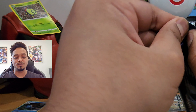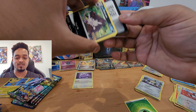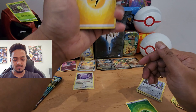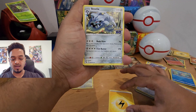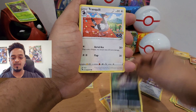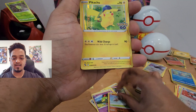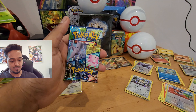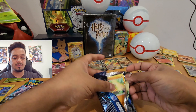Next pack — come on, give me a gold Mewtwo or at least the Times Square Mewtwo, which I haven't pulled yet. That would make me really really happy. Fifth pack: energy, Steelix, Xatu, Trainer Candela, Alolan Raticate, Tranquil, Leavanny, Ambipom, Natu, reverse holo, Onix, and a Pikachu holo. Not really exciting, but we move on.